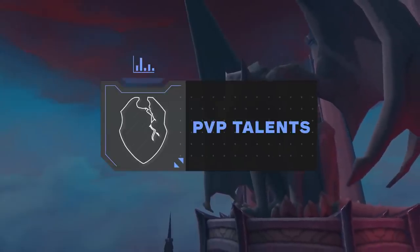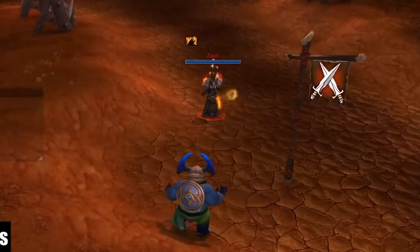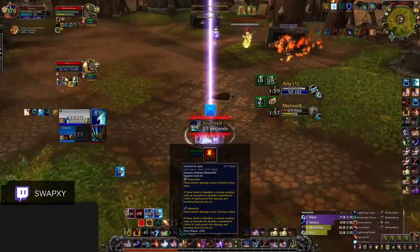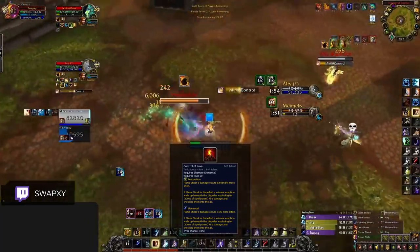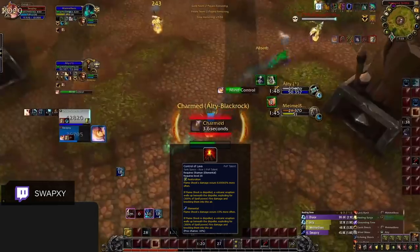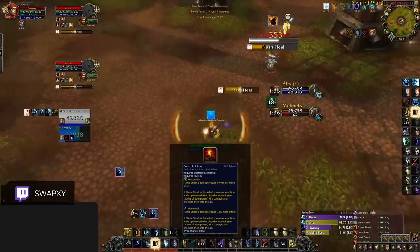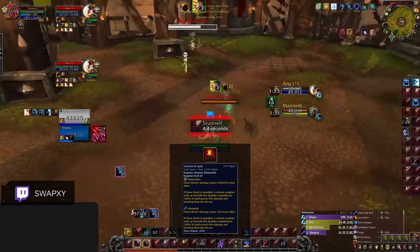The biggest changes in 9.1 come with 3 new PvP talents, and is one of the biggest reasons elemental is looking so good. First, the new talent Control of Lava has become a default pickup — it adds dispel protection to Flame Shock, and causes Flame Shock to deal its damage 15% more often. The damage on dispel is decently high and forces enemies to think twice before dispelling. The extra tick rate also buffs flame shock damage and provides more lava surge procs. Select this and never unspec it.